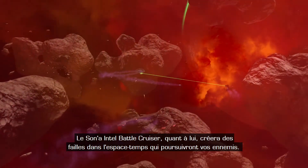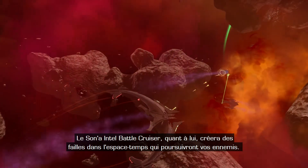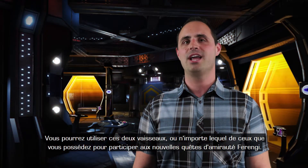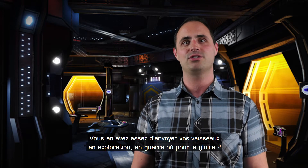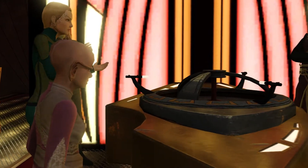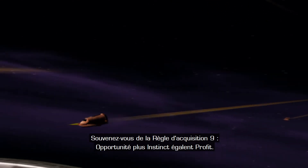Meanwhile, the Sona Intel Battlecruiser will create rips in the fabric of space-time itself that chase down your enemies. You can use both of these ships, and any ships you own, in our brand new Ferengi Admiralty quests. Tired of sending out your ships for exploration or battle or glory? Send them out to the world to make some of that gold-pressed latinum. Remember rule of acquisition number nine: opportunity plus instinct equals profit.